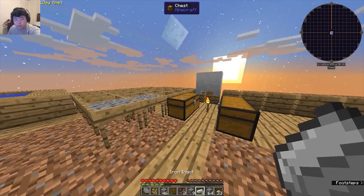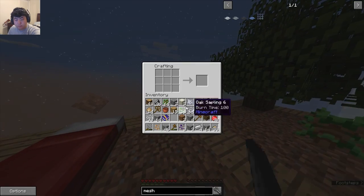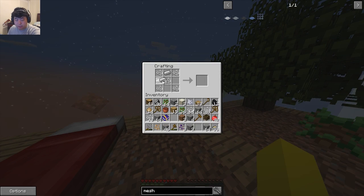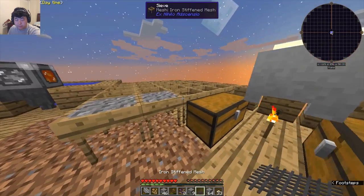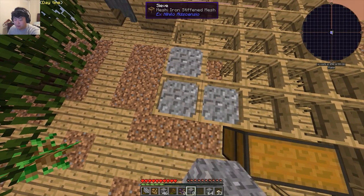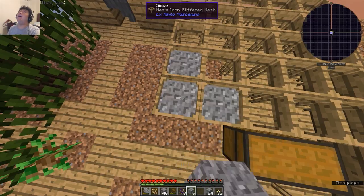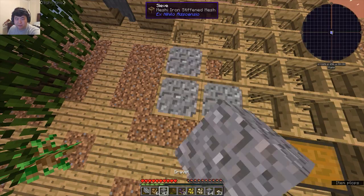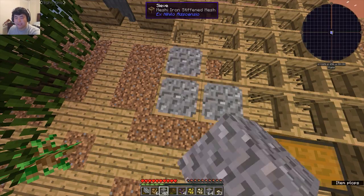Bang — four iron. Five string down, then four iron make another iron stiffened mesh. Can I get three? Yes! There are few things in this world as gratifying as this.